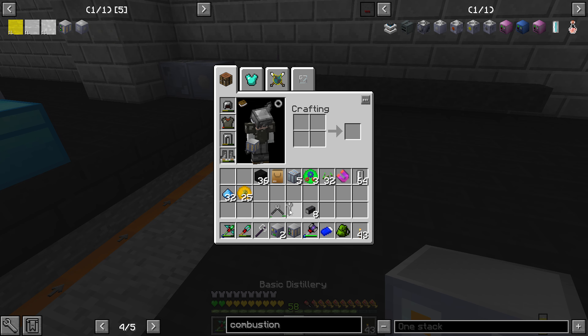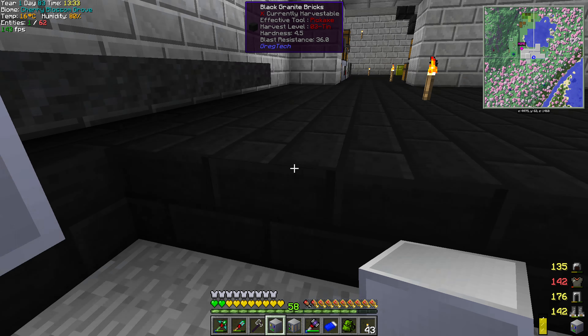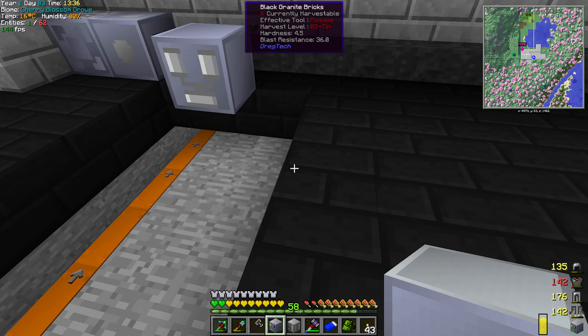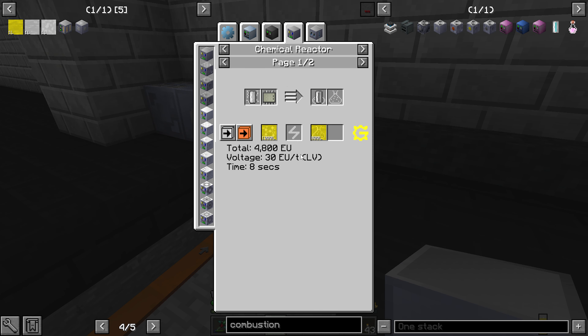So it's: chemical reactor, distillery, and then chemical reactor again. Let's start with the chemical reactor here. These take a lot of power — go figure, everything takes a lot of power. So this will be our first one here. We need to get steam over here.